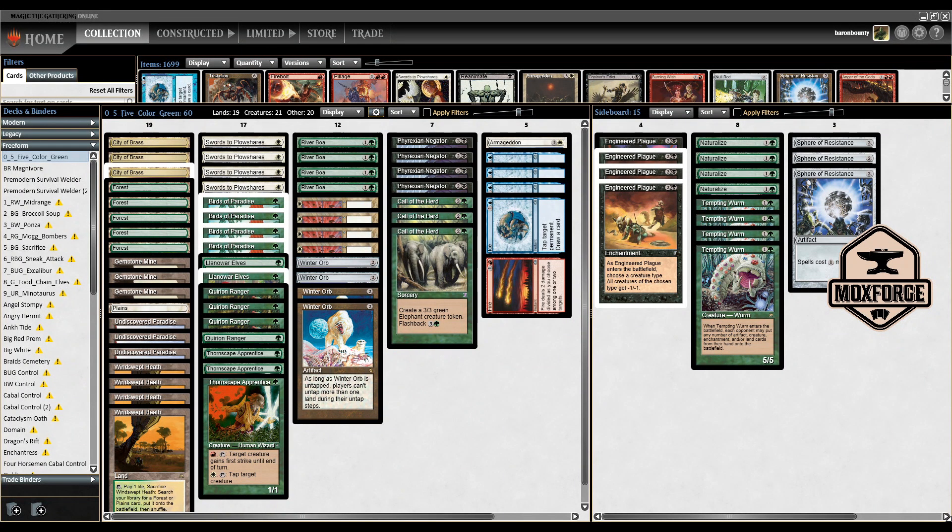Tonight we are playing a sweet deck called Five Color Green by Ricardo Barris, found on TC Decks. It's a very sweet build with some unique cards like the Thornscape Apprentice, which can give a creature first strike for red mana plus tap, or tap creatures for white mana. At its core, you want to accelerate your mana in the first few turns to have strong three-drops.